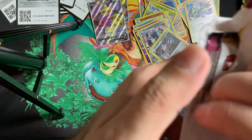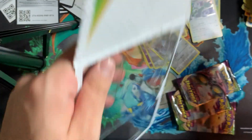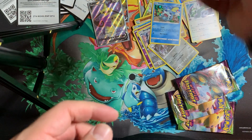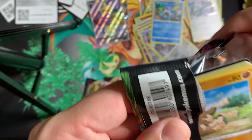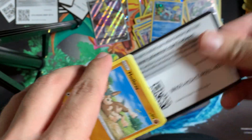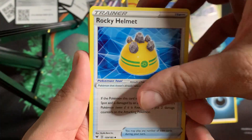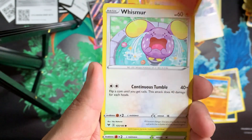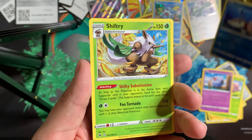Second triple pack — throwing stuff everywhere. The promo on this one is a Sableye, and the coin is another Lugia. Opening the first pack: Dark Energy, Rocky Helmet, Alister, Matang, Mudbray, Slugma, Whismur, Exeggcute, Woobat, Reverse Arrokuda, and a Shiftry.